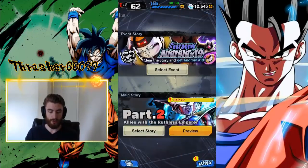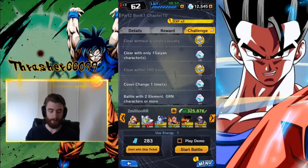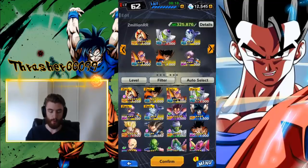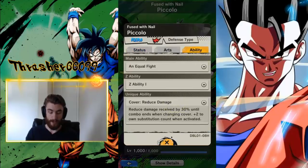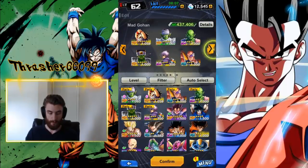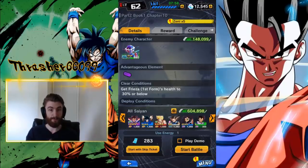Let's go ahead and go to the story challenge that has one so I can show you exactly how it works. We're going to go book one, chapter 10, and if we look at challenges, I have not done the cover change for this one yet — cover change one time. I'm also going to make sure I'm not using the green Piccolo that has the cover change ability. I just want to show you that this works even if your character does not have a cover change buff. Let's not even use Piccolo — let's go with my standard all-Saiyan team. None of these guys have cover change, I know that for a fact. We're going to use it against this Frieza right here.